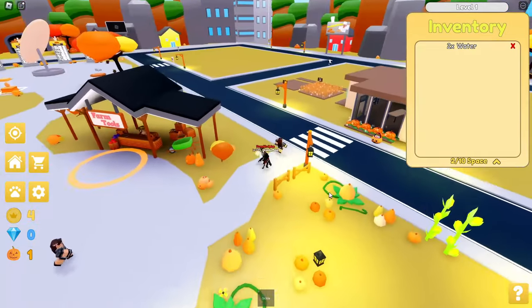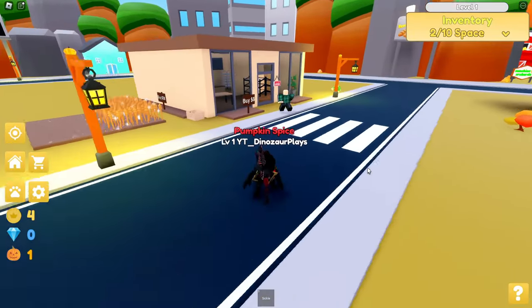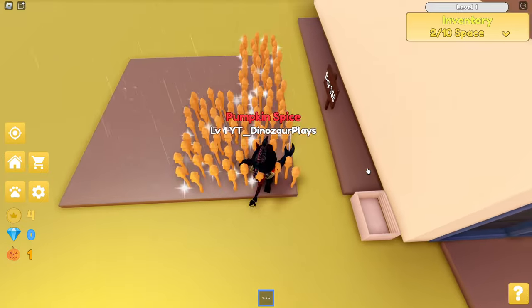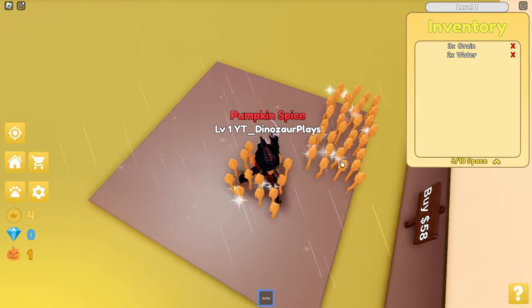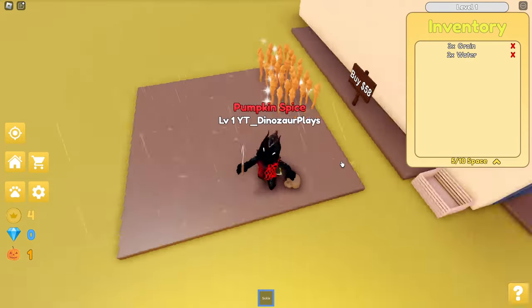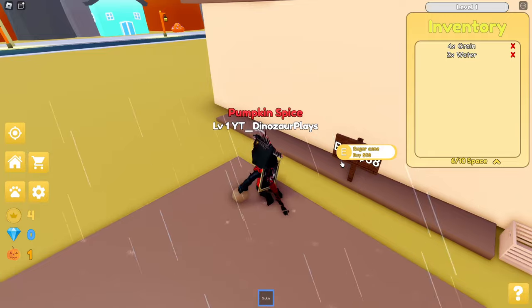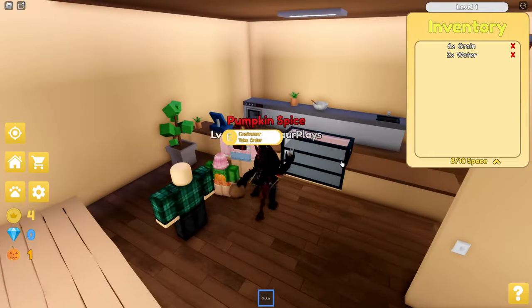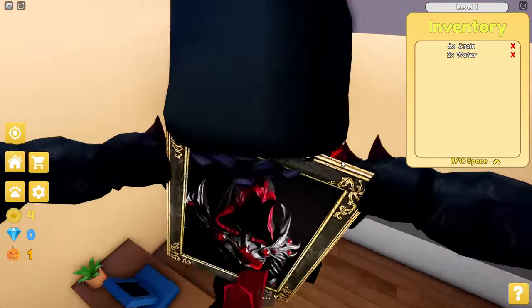Farm tools and stuff like that. There's probably more customers I gotta serve — I need more. Grab more grain. Actually four, five, six — that'll give me plenty enough. Buy a pumpkin. I can make some pumpkin bread.